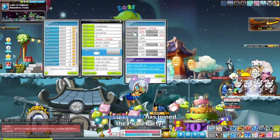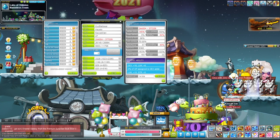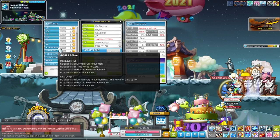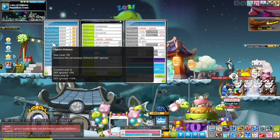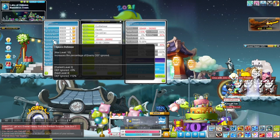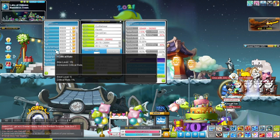Let's go over Hyper Stats. I would say damage, and then crit rate if you think you need it — you want to have 100% if possible. Then maybe crit damage, boss damage if you're bossing a lot, ignore defense. And then depending on what you want, extra EXP if you're training, or attack if you want more damage.